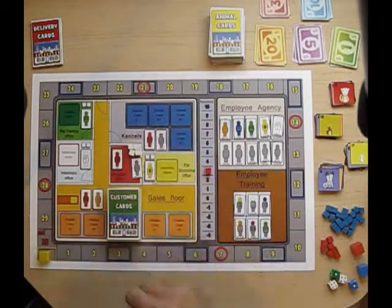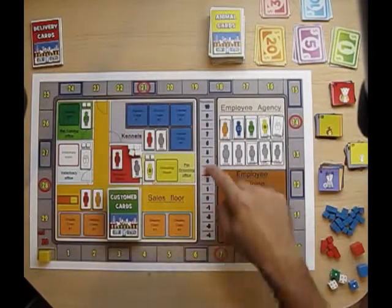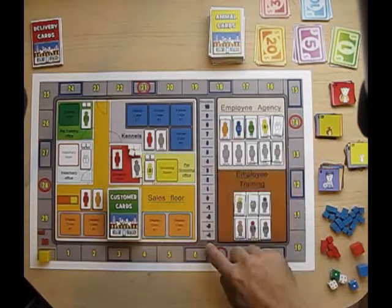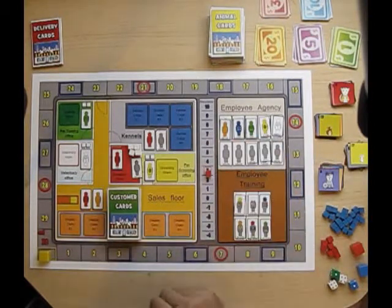Each turn you have four actions, and you always start your four actions in the manager's office. Over here is your reputation track — this will have your positive and negative reputation. If you ever go beyond negative four, you lose the game.